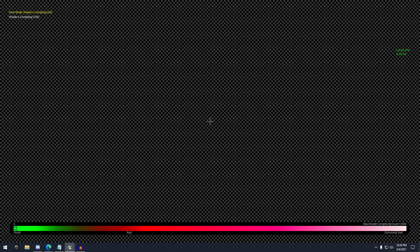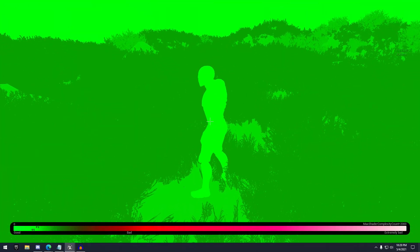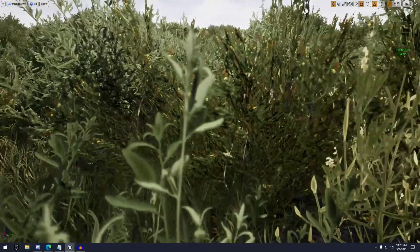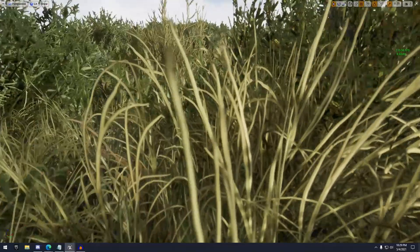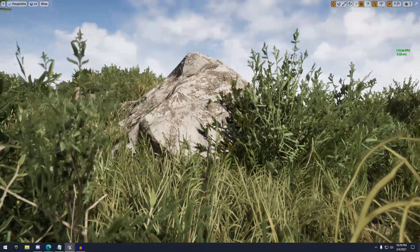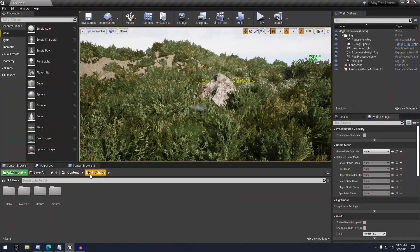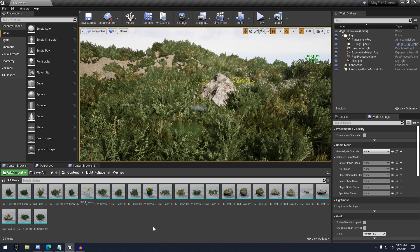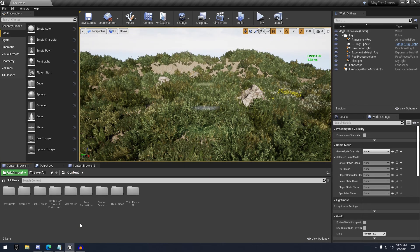And if we switch over to our shaders, green obviously means good and red is bad, all the way to white being extremely bad. We can see it's looking pretty nice here. If we zoom in, you can see the detail on some of these meshes — looks pretty good, honestly. There are a lot of different meshes and it also comes with rocks, which is nice as well.